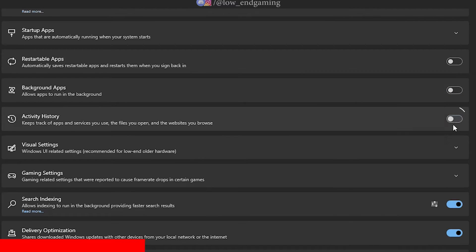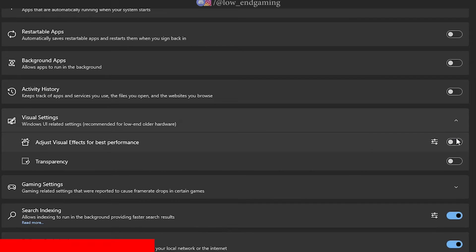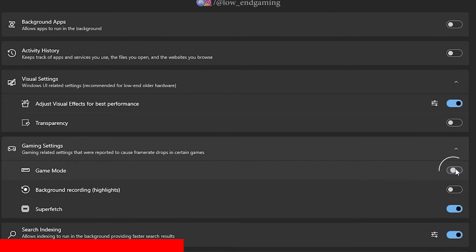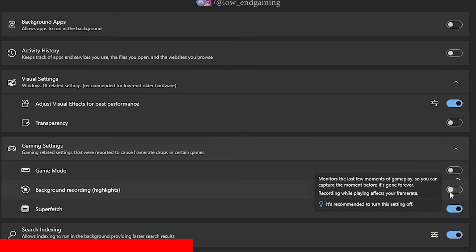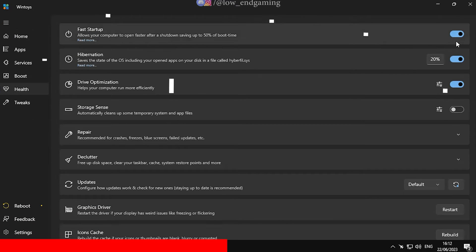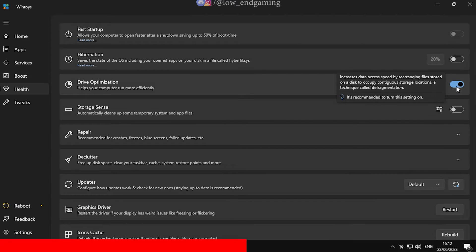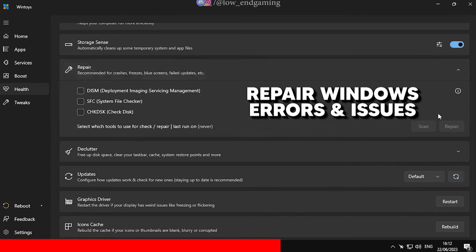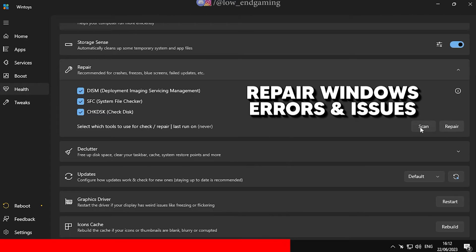Disable Background Apps and Activity History. In Visual Settings, turn on Adjust for Best Performance and disable Transparency Effects. Under Game Settings, disable all the options. Disable Search Indexing, Delivery Optimization, and make sure Network Adapter Onboard Processor is turned on. Now go to the Health section — here, disable Fast Startup, Hibernation, and enable Drive Optimization and Storage Sense. You can use the tools under the Repair tab to fix any issues with your Windows.